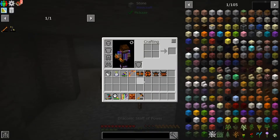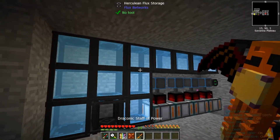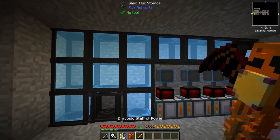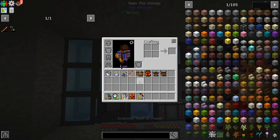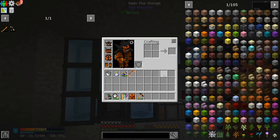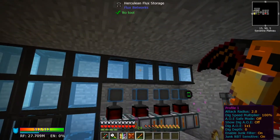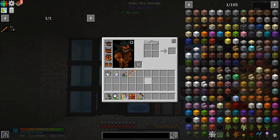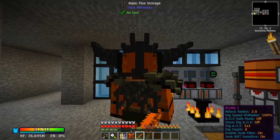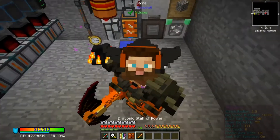If you look at it, this staff takes 48 million RF. And in our storages over here, we hold 12 at a time — it's draining them as we go. If I put on all my armor — there's the boots, the leggings, the head, and the chest piece. I look amazing! It's draining four storages at a time. That is wild. But don't I just look amazing? I look so badass!